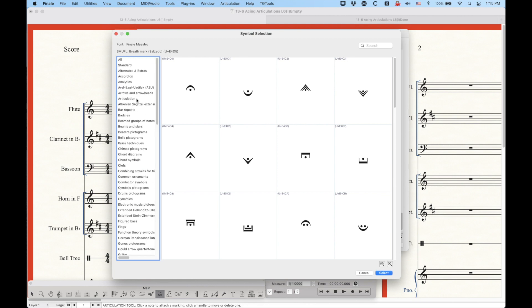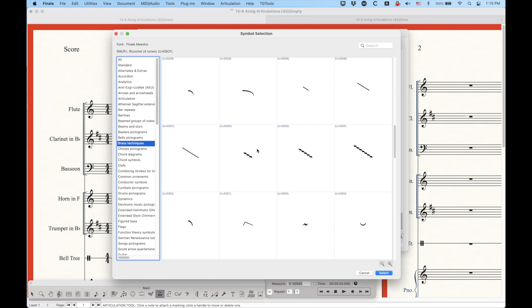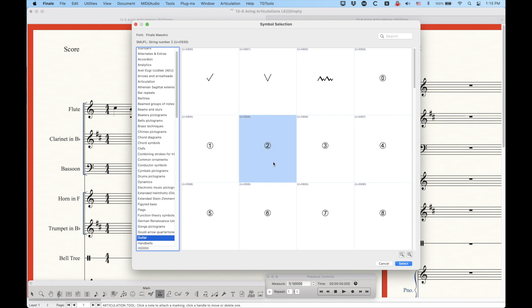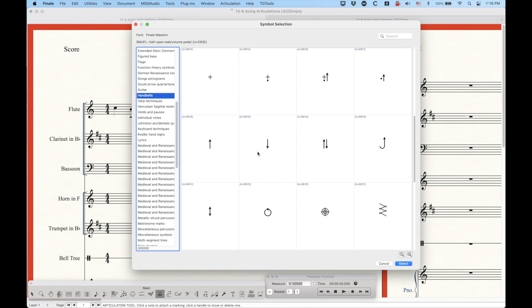There's a whole category of articulation types called techniques, and there's just a ton of them throughout the SMUFL spec. There are special accordion techniques, brass techniques — all of which can be used as articulations, some of which already exist in the articulation selection dialog box. There are guitar-specific articulations including string numbers, a category of handbells where some symbols can be used as articulations. You have to decide whether to use these as an articulation or an expression depending on your score.